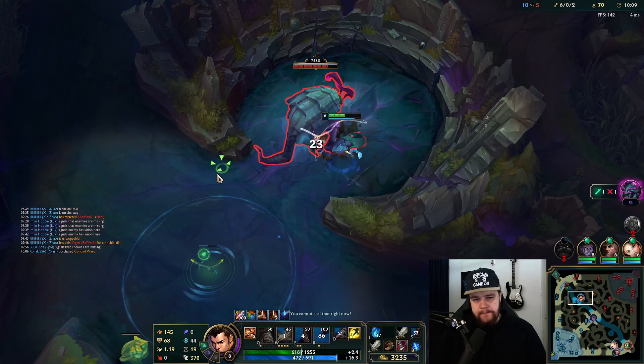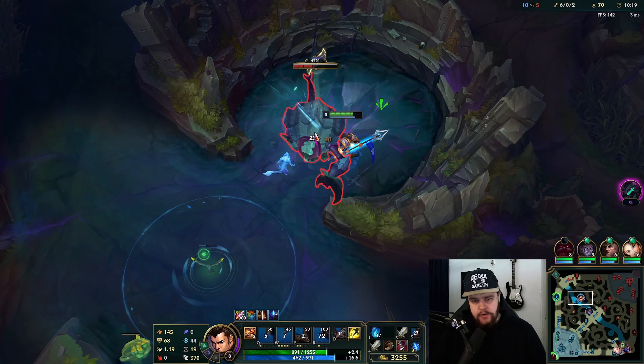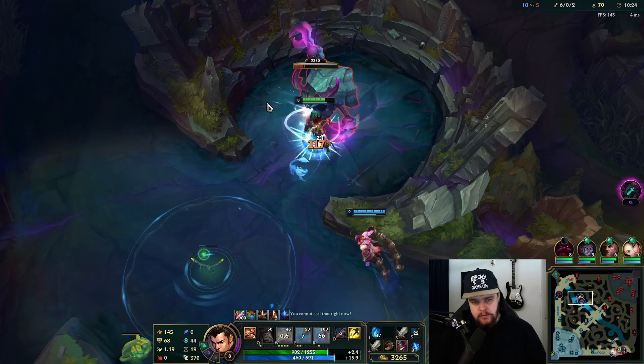So I just killed the enemy Belveth, which is fine. I made sure to ult quite early for damage because, again, current HP damage on the ultimate makes the difference there. She should be dead long enough for me to get the Rift Herald for free.